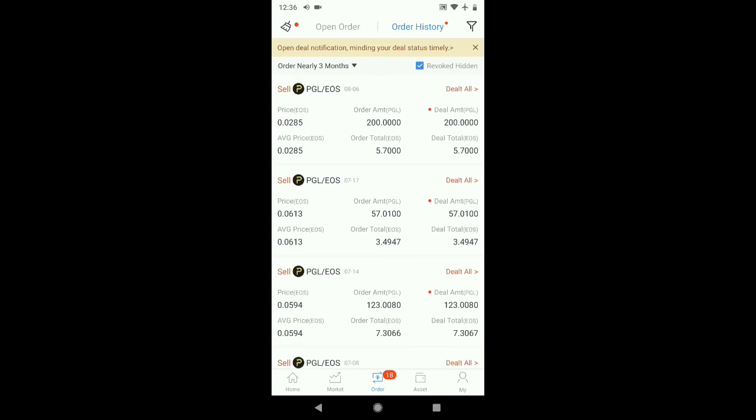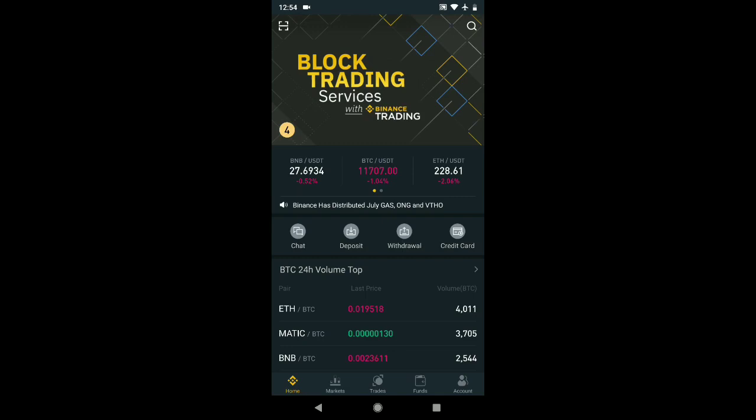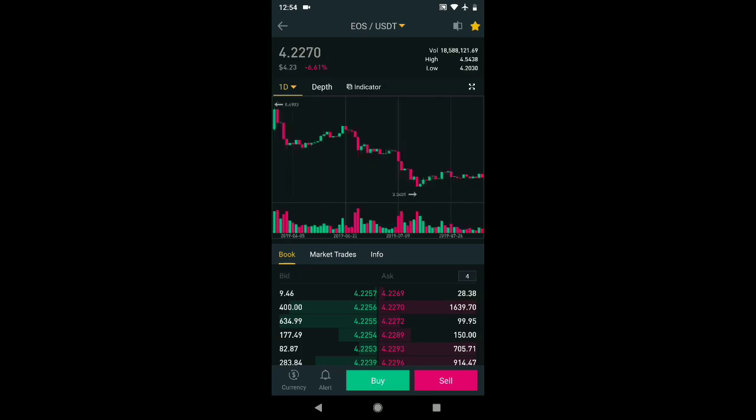You can see at the top here I sold 200 and got a total of 5.70 EOS. Let's go see what that is on a different app called Binance, which is basically an application which lets you trade all kinds of cryptocurrencies. EOS is selling for $4.22. So if you multiply that by 5.7 EOS, which I just got for converting 200 Peggle, that's about $25.